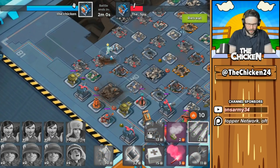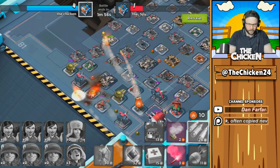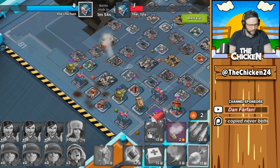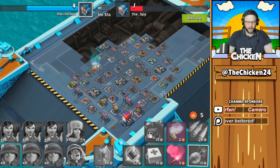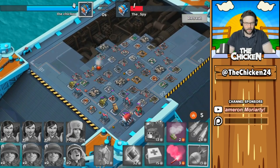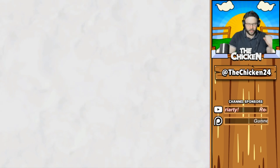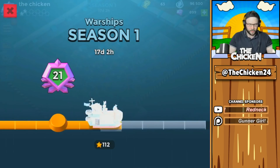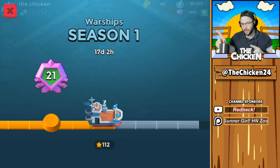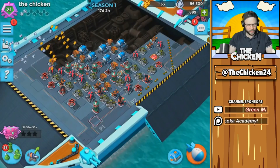We barely escaped with that one. Let's throw a barrage on that mortar — it looks like the lowest level defense there — and maybe get the flamethrower as well. Pretty solid attack. I don't think he's getting any more than those two engine rooms because he's taking a long time. There we go — we got a chest and some upgrades, slowly making our way back up to rank 22.